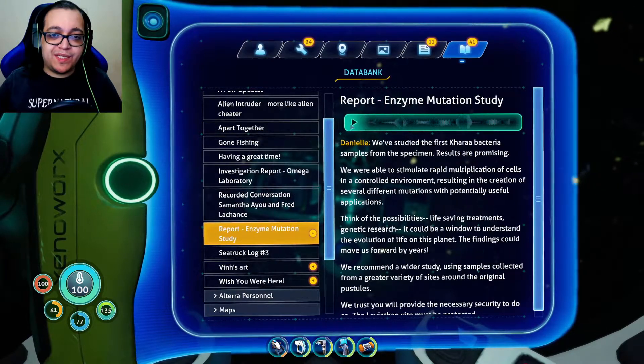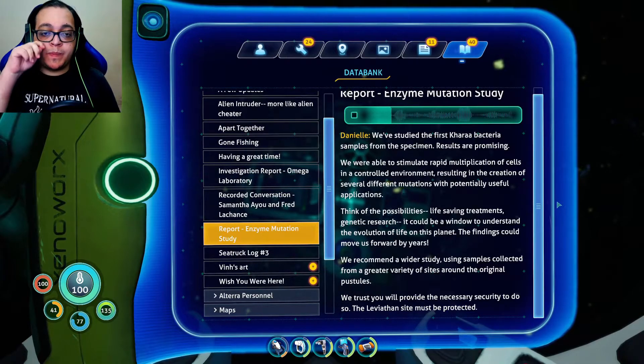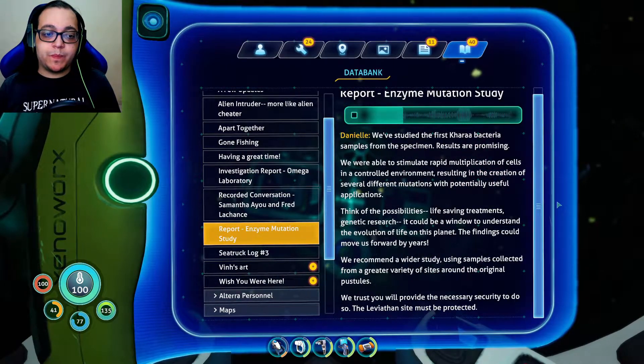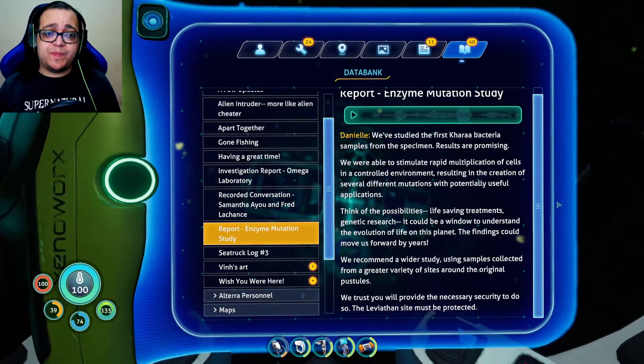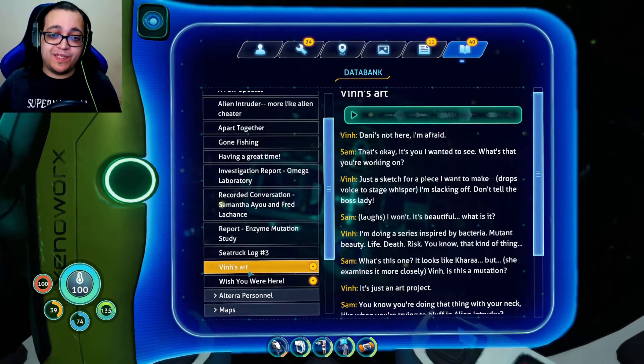Okay, enzyme mutation study. We've studied the first Kara bacteria samples from the specimen — results are promising. We were able to stimulate rapid multiplication of cells in a controlled environment, resulting in the creation of several different mutations with potentially useful applications. Think of the possibilities: lifesaving treatments, genetic research. It could be a window to understand the evolution of life on this planet. The findings could move us forward by years. We recommend a wider study using samples collected from a greater variety of sites around the original pustules. We trust you will provide the necessary security to do so. The Leviathan site must be protected. They did talk about a frozen Leviathan — is that it?